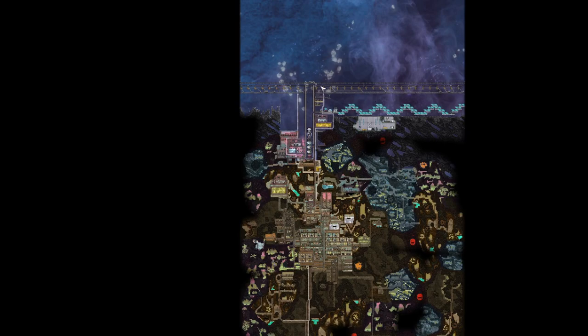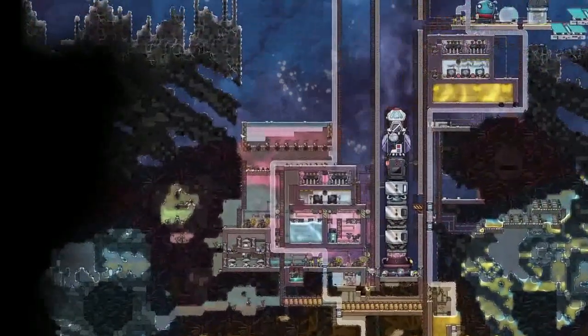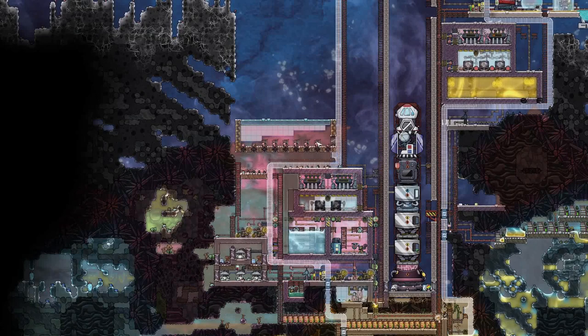We have our bunker doors with laser mining. We have our rocket silo. We have the gas grass farm where apparently all our gassy moose have perished — probably not enough food — but we have the farm running here.